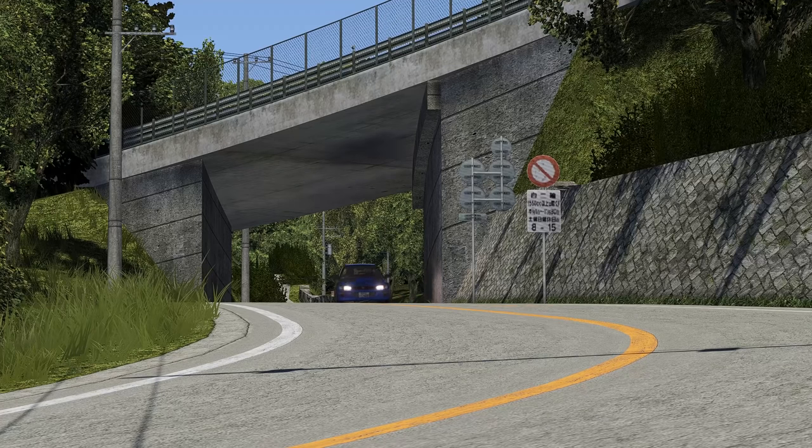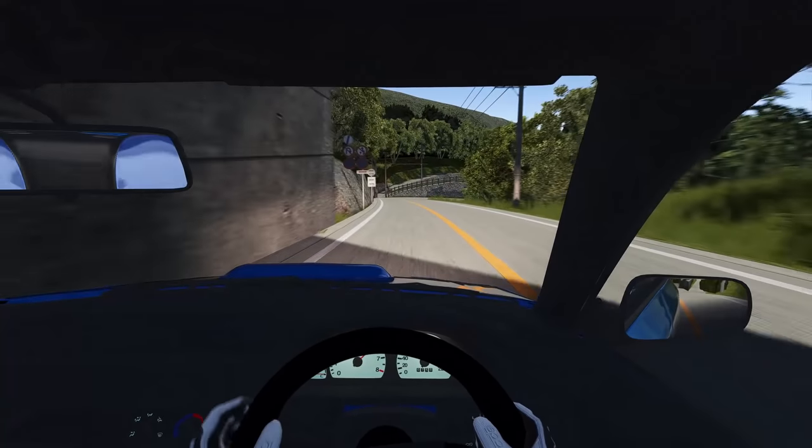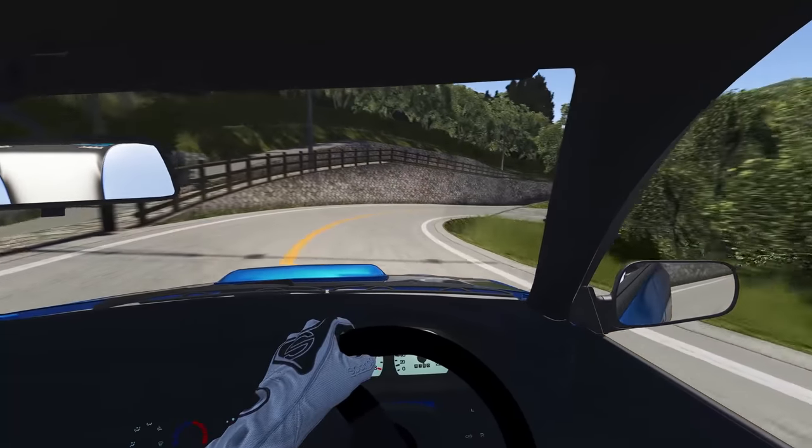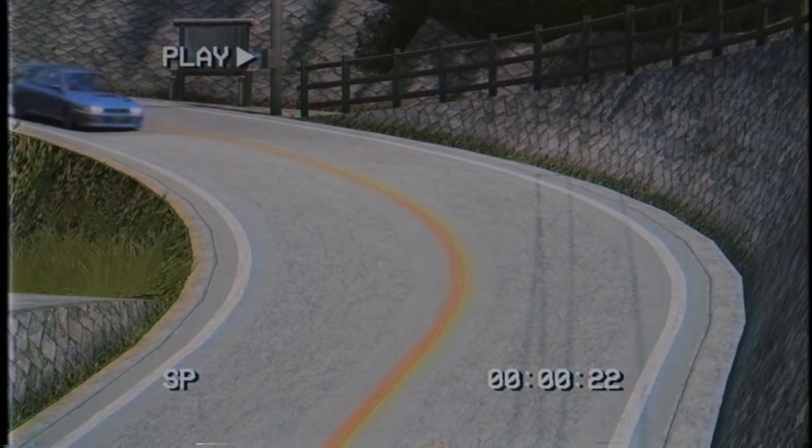You need to start braking a lot earlier than you usually would, as it's also on a substantial downhill gradient. It's incredibly easy to not slow down enough, or lose the back end under braking and send it into that hecking great big brick wall.